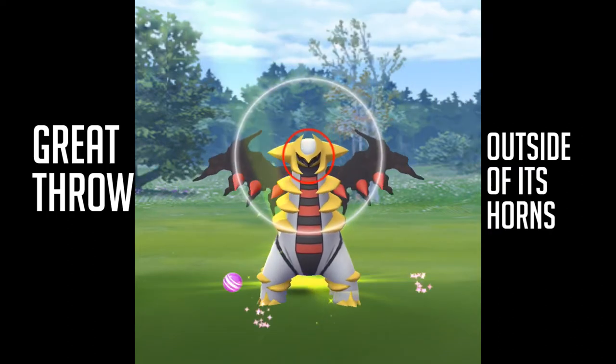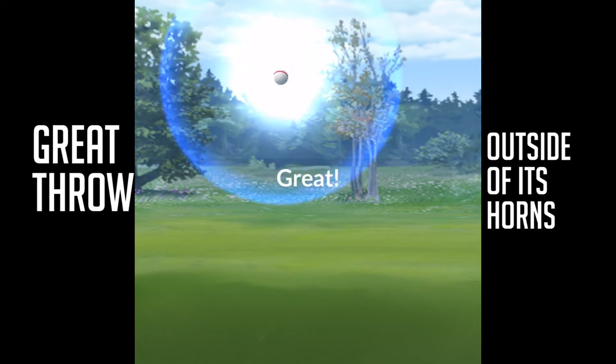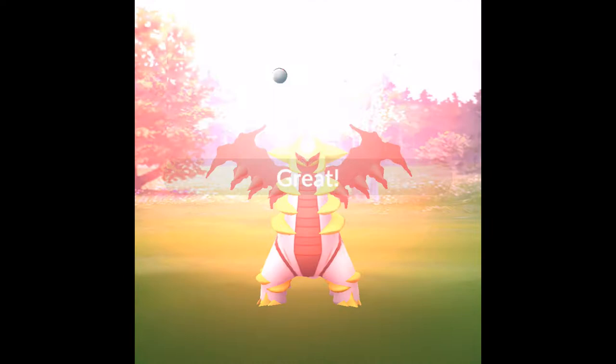If you want a great throw, let go just outside of its horns. That should definitely net you a great throw. I believe that is probably the smallest great throw you can get right there.